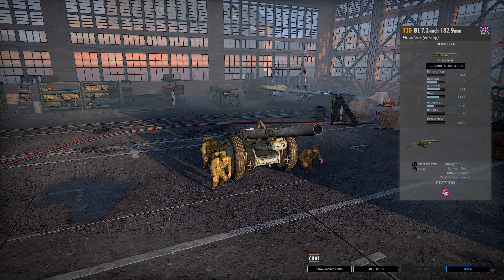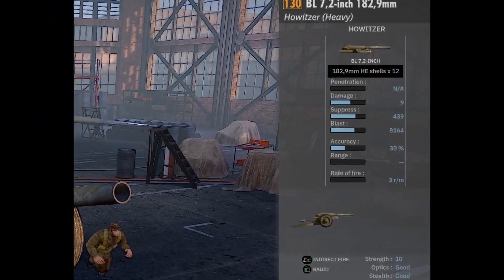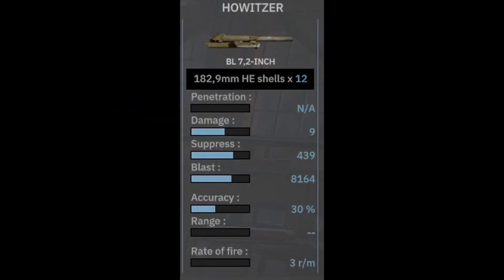In-game, the BL 7.2-inch, 182.9-millimeter heavy howitzer is a 130-point heavy howitzer available to the Czech Division. It has one weapon — the BL 7.2-inch equipped with 182.9-millimeter high-explosive shells, 12 of them. It has big damage potential of 9 HE, decent accuracy, and the average rate of fire for heavy guns of this caliber: 3 rounds a minute.